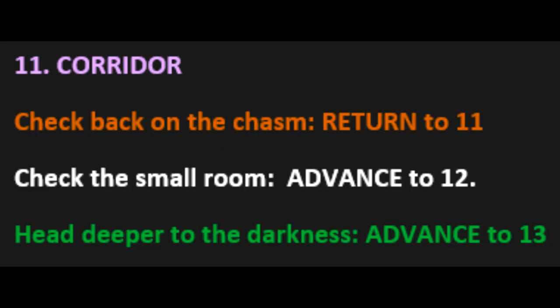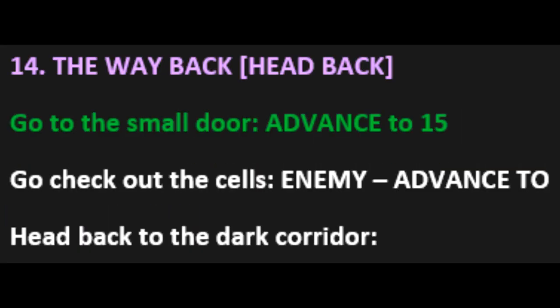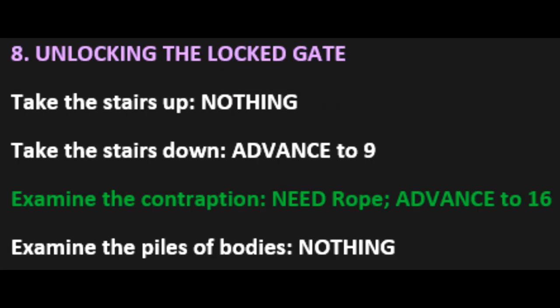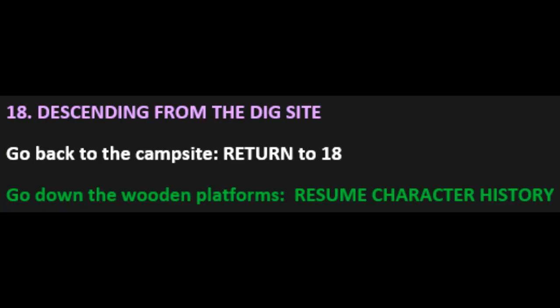Then we return to the corridor. Now we head deeper into the darkness. After that, we lift up the corpse and gain a rope. Now we go to the small door. We return to the upper floor chamber. We examine the contraption — and we need a rope. We have the rope. We check the campsite. We check out the tents and gain five matches and an ornament lantern. However, we should keep checking 30 more times to get a small things amulet. After all that, we go down the wooden platforms to be able to resume character creation.